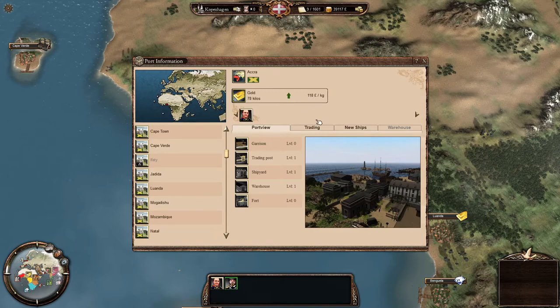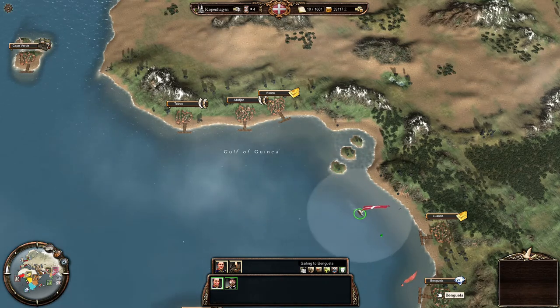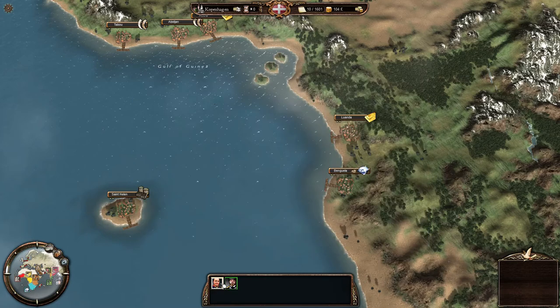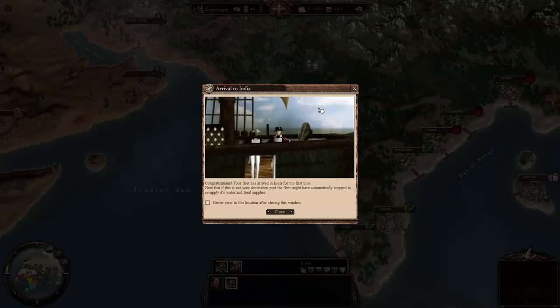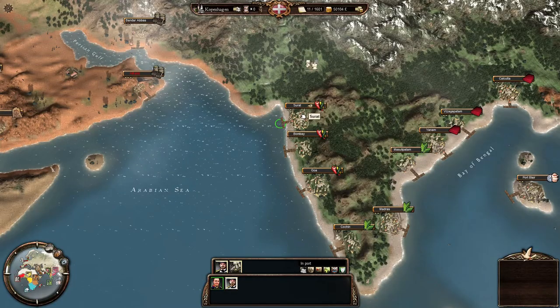We've reached the port again, but we're not doing well. Let's pick up some diamonds for the next run — you'll see there's other stuff available but you want to maximise your profit as much as you can. Back to Europe — hopefully he reaches home before we run dry. Right now we have a fleet arriving in India but no money to fill it.